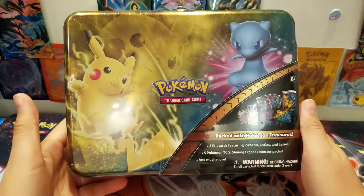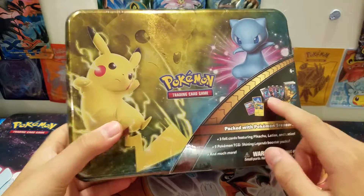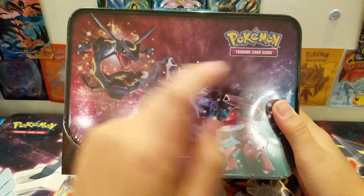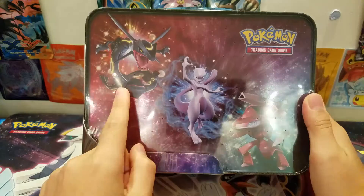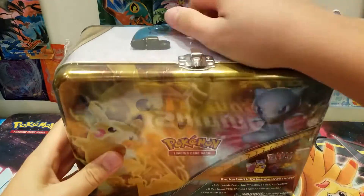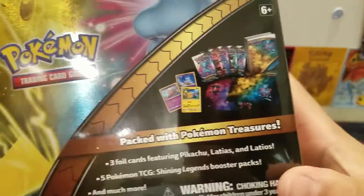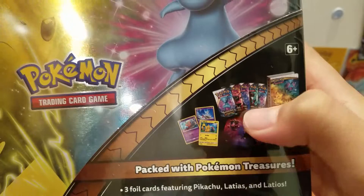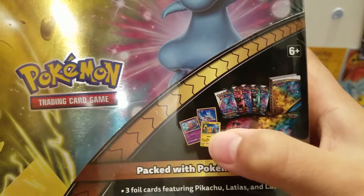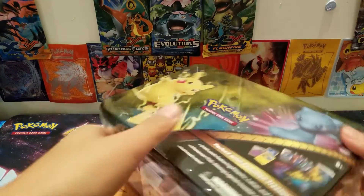It released like a few days ago, so I'm quite early I guess. We got this one — a whole Shining Legends pack, so it's one of the newest. In front, of course, we got Pikachu and Mew, and in the back we got Mewtwo, Rayquaza, and Genesect. This is basically like a gigantic tin where you can hold it on top, and it comes with some stickers, a mini binder, some packs, and three promo cards — a pretty cool item for your collection.